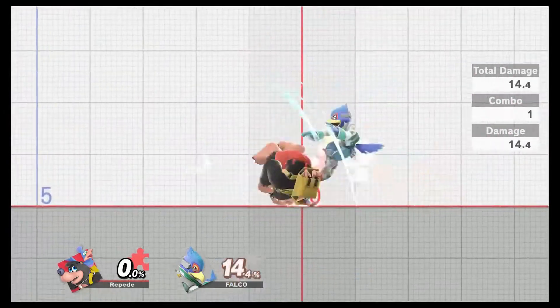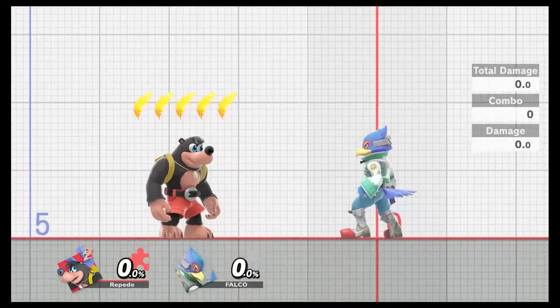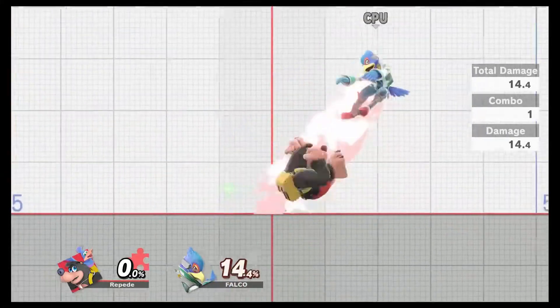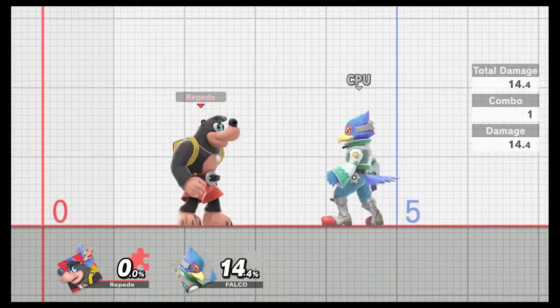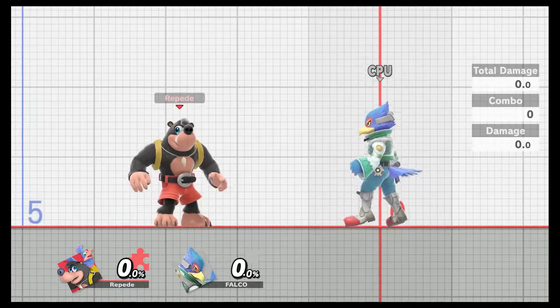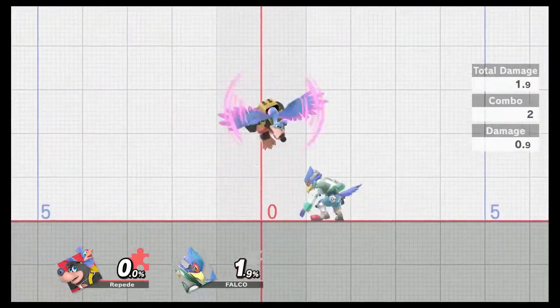Next up is the dash attack — standard dash attack from Banjo-Kazooie. It's literally just their roll, that's it. Let's get on with the aerials.